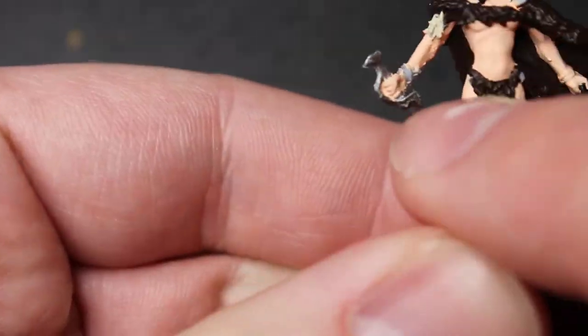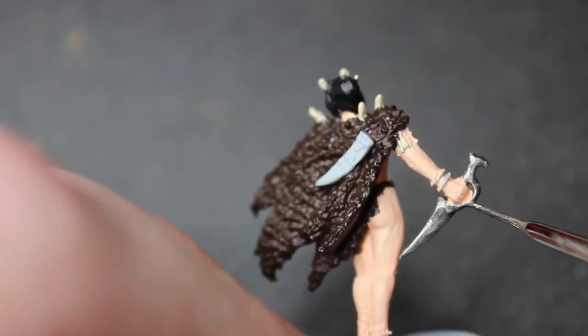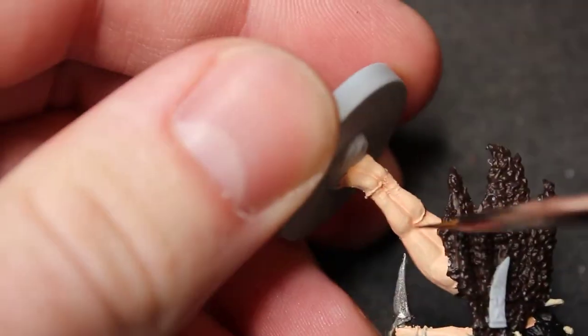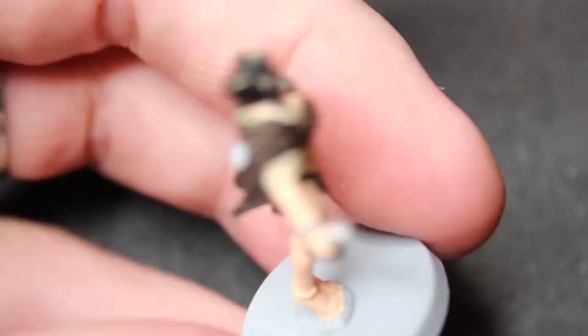Lead Belcher - it's a quite dark silver but I like it. I'm going to line it up with another silver strategically, so this is the base coat of the dagger. The handle is super easy to get. Some Abaddon Black on the bracelet - I forgot that, so drawing that in there.